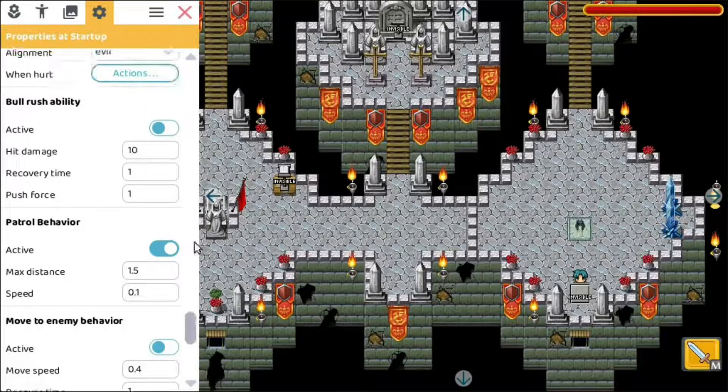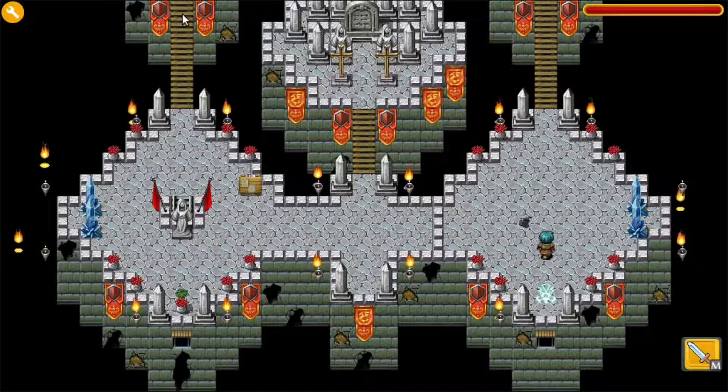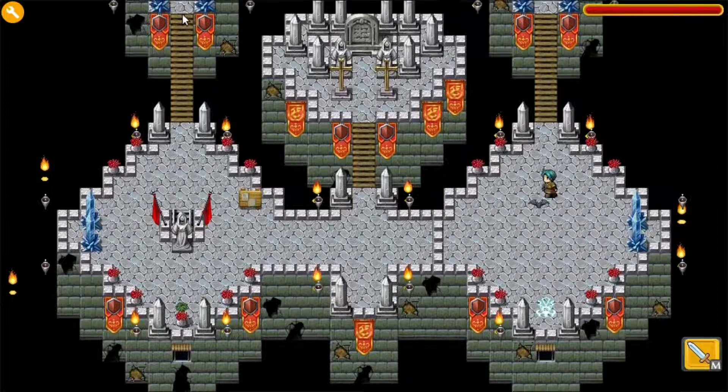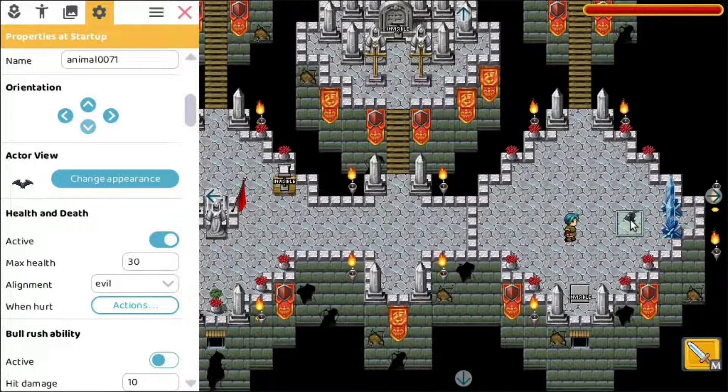We're also going to disable the move-to-enemy behavior. Now for health and death: currently the maximum health of this bat is 10, so it will die in one stroke. I'll put it at 30, so it needs three strokes to kill it. Let's test it out. If we move close to the bat you see it's doing nothing, because we disabled the move-to-enemy behavior and also the ball rush. We can hit it and it will not do anything bad back, because we disabled everything.